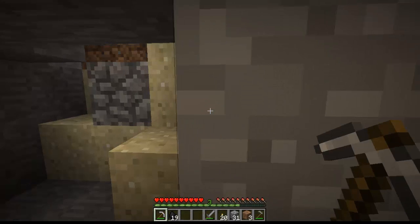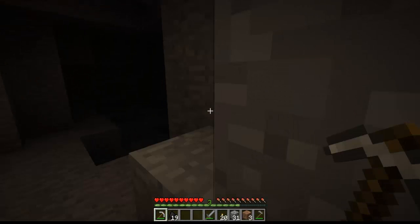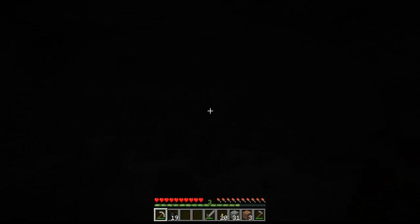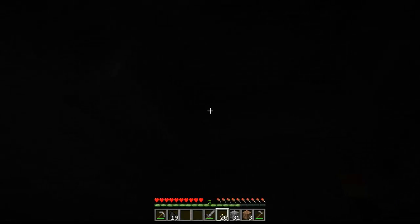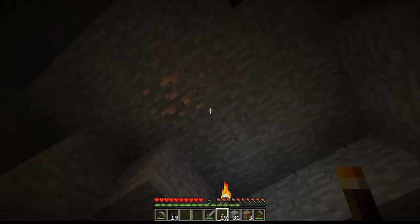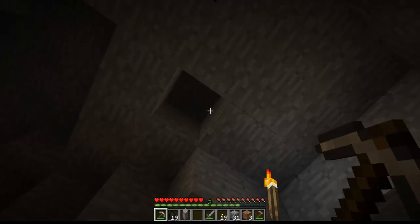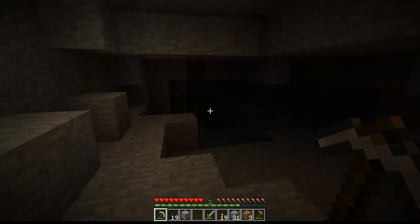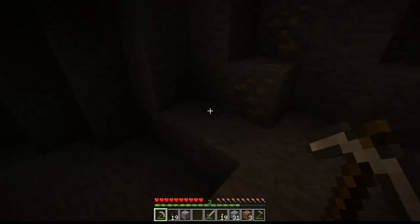There's a little piggy up there — we may kill him later, not right now. This looks like prospect for good stuff, so let's put up a torch. There's some iron up there I didn't see — let's mine that out because the more iron we have the better off we are. You need at least iron to mine diamond.